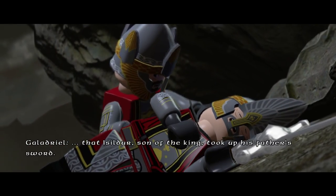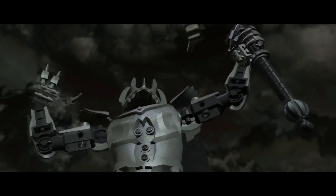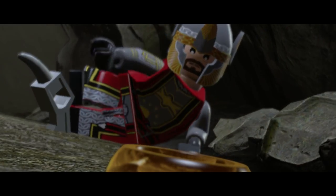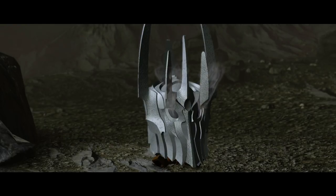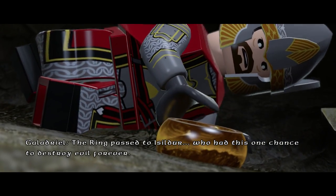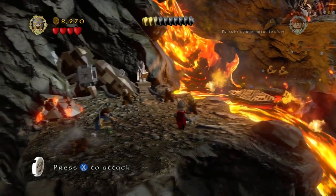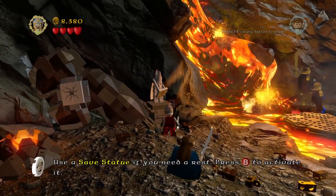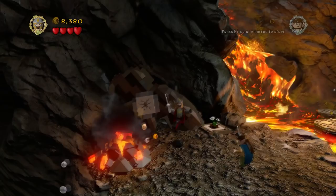It was in this moment that Isildur, son of the king, took up his father's sword. The enemy of the free peoples of Middle Earth was defeated. The ring passed to Isildur, who had this one chance to destroy evil forever. Isildur, hurry, follow me! Oh shit — immediately chucked into the next bit. Okay, let's play as Isildur for a bit. We've got the broken-ass Narsil over here. Alright, save the game — oh my god, that's such a quick save.